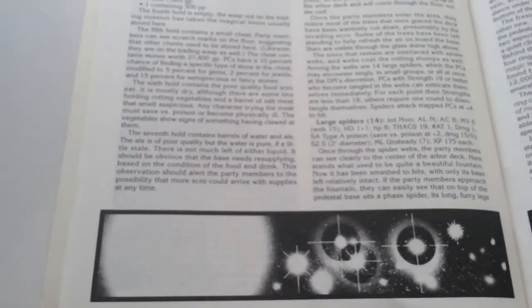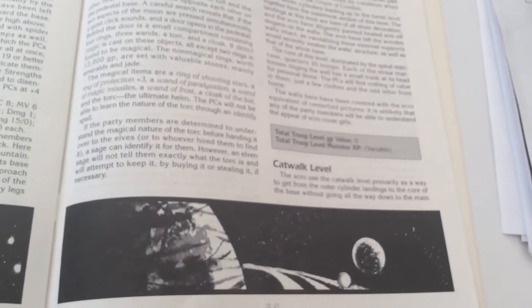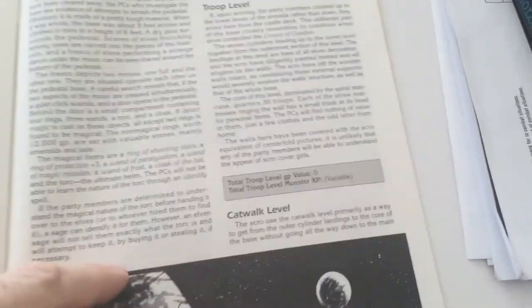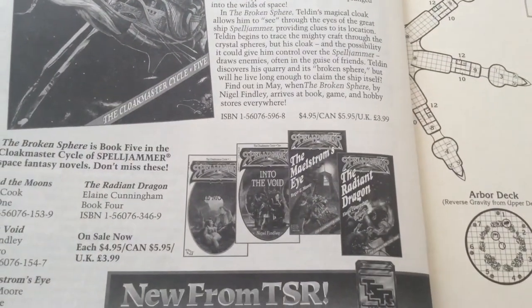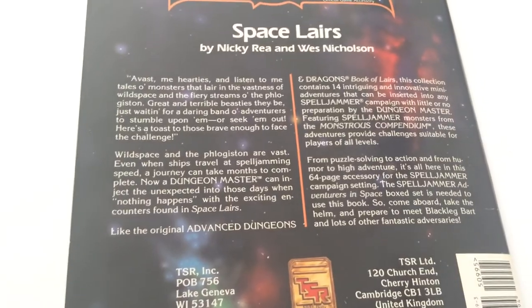There's a really funny thing that used to be on the internet about how humans are the space orcs, and if there are any aliens they need to beware of us because we are really dangerous. There's also an advertisement for another Spelljammer novel. I've read some of these — they're pretty good, not great, but I read them to the end. So there you have it: Space Layers, a collection of short adventures.